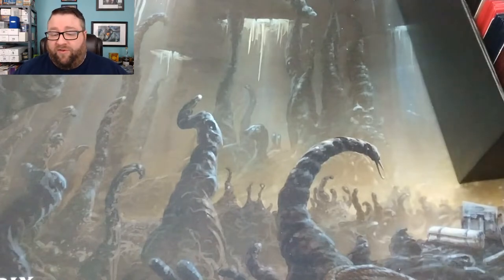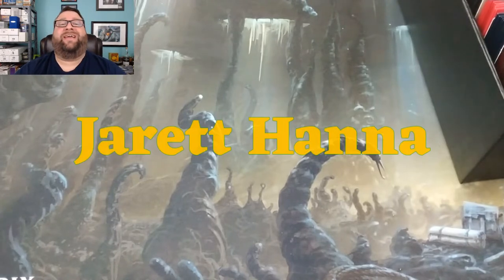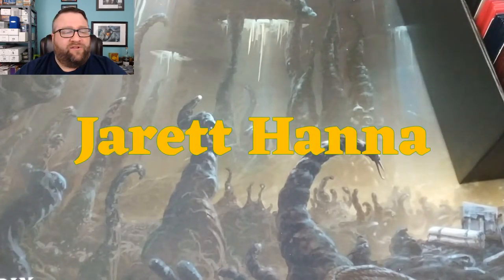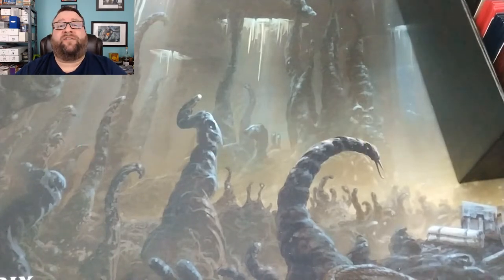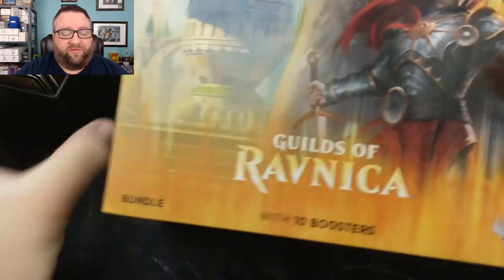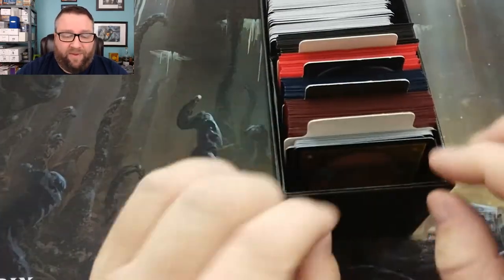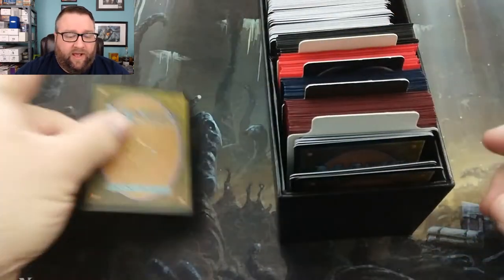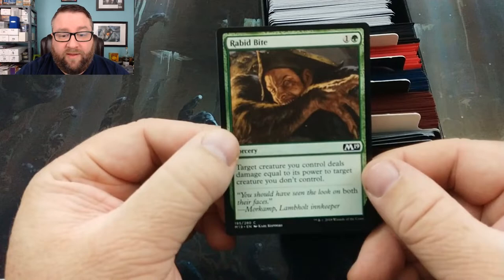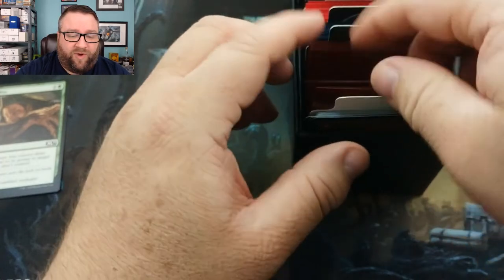Without further ado, let's go ahead and start cracking this stuff open. First person on our Patreon list this month is Jarrett Hanna — he is a new patron of ours, thank you very much for joining us. He is in our Fat-Pack backer tier, so he is getting this wonderful Guilds of Ravnica Fat-Pack. Before that, we're going to go ahead and build him his Build-A-Pack box. The first card is going to be a signed card — he got himself a Rabid Bite. That's going to be signed, and then we're going to grab two random rares.